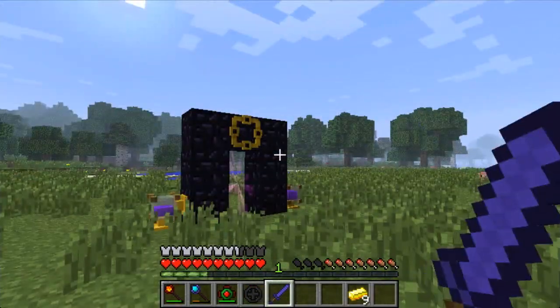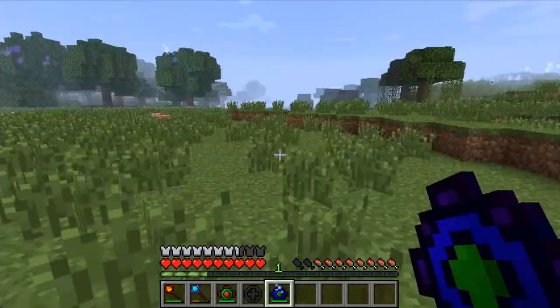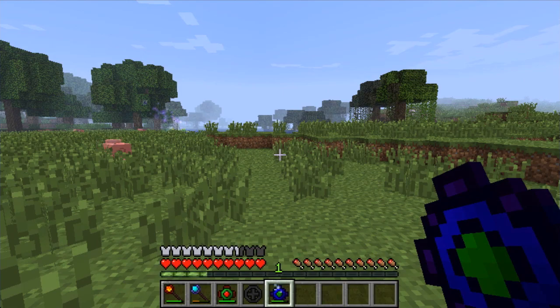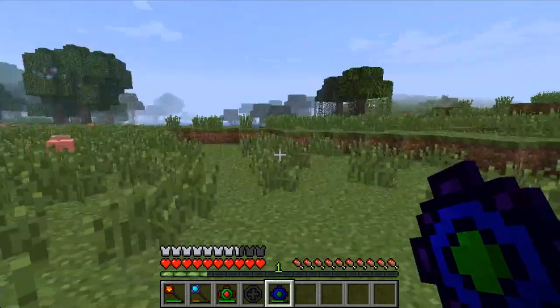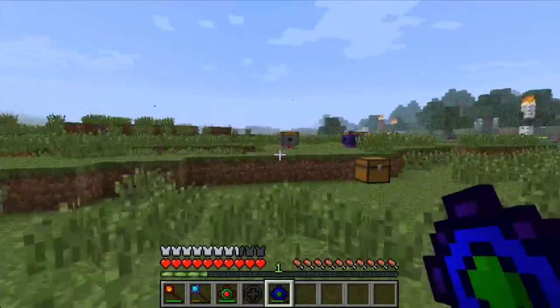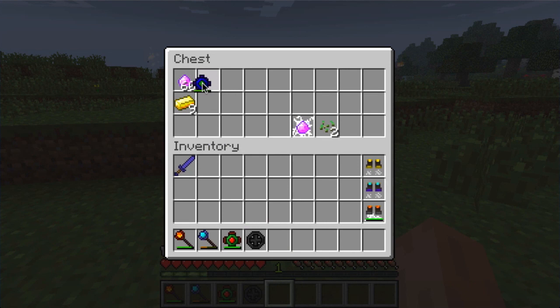So use it wisely or build a bunch of condensers to replace the crystals you use. Now I have the talisman of vigor in my hands, which actually feeds the player until fully fed. It has 20 uses until you need to recharge it with a crystal, so it would be very useful when adventuring out.